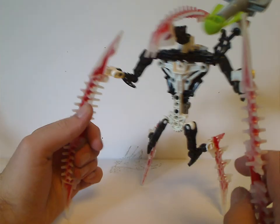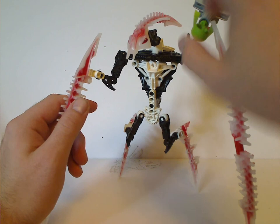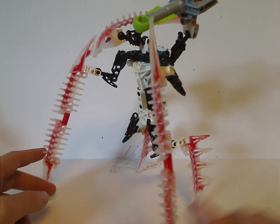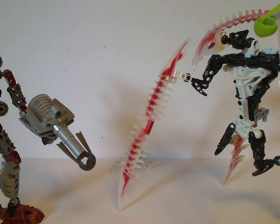Since both his hands are taken up by his blades, he does have a shoulder launcher — kind of reminiscent of Nuparu and Niaxa's kind. It's held on a Toa Mahri arm piece. And just like the other three Makuta, the Ghost Blaster does stand out a little.